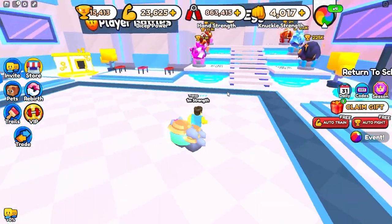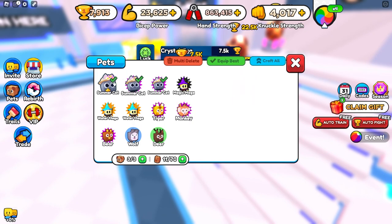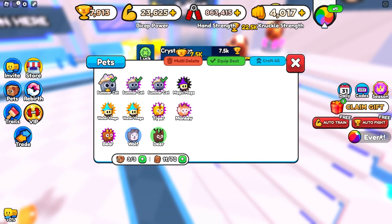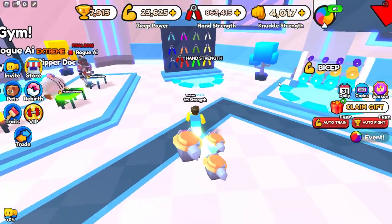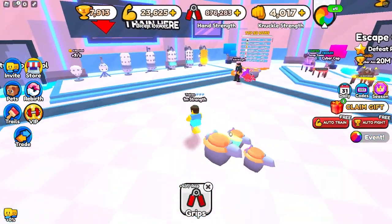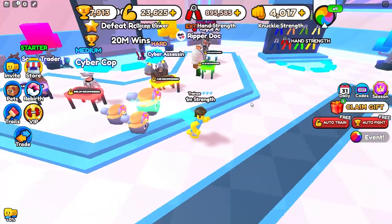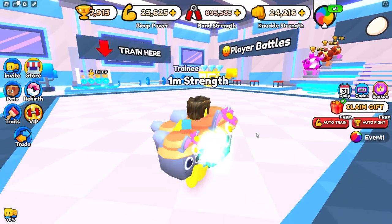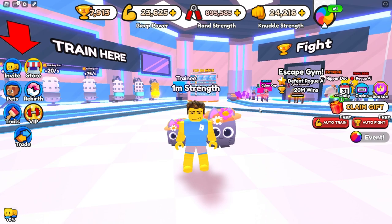Once you're in the next area, what I recommend doing is opening up 2 of these eggs right here. If you already have the event pets, you don't really need to, since those ones aren't as good. But if you don't have the event pets, spend your 15,000 wins on that egg. This area gives you better equipment — now it's plus 45 per rep and all the equipment is buffed, so you gain a lot more strength. There are also brand new people to arm wrestle for even more wins, and better pets. That is everything you need to know for the beginner guide on Arm Wrestling Simulator.